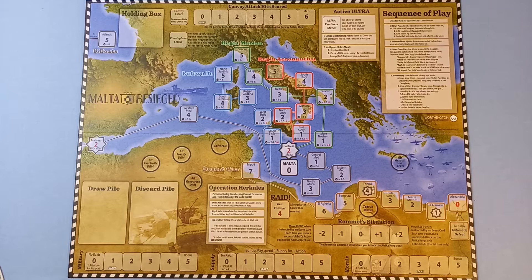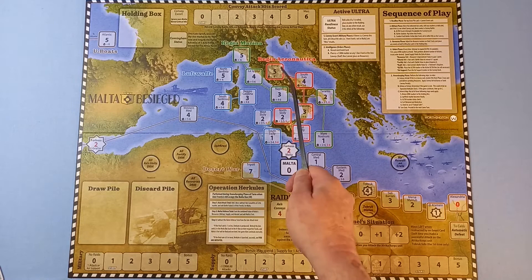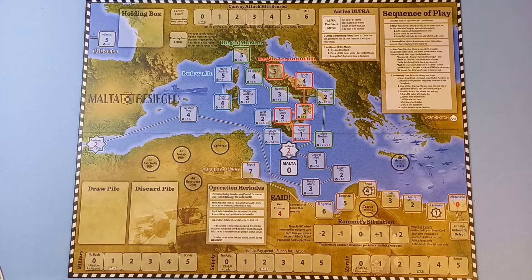The engine for this game is three packs of cards, each denoting a different epoch: early, middle, and late. The setup for the counters is pretty straightforward — all the starting boxes are labeled. In the first epoch we're dealing with the Italians: the Italian Navy with their track, the Italian Air Force, and the Italian Army starting in Tobruk.